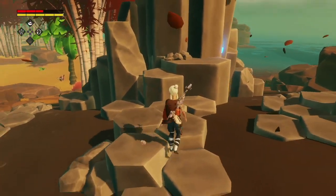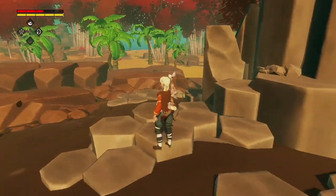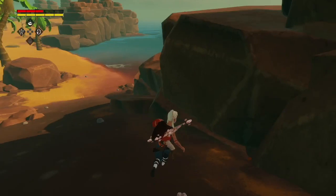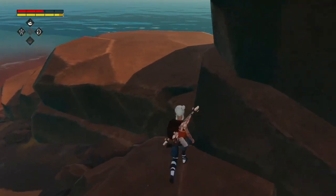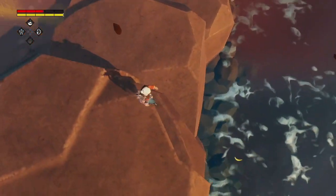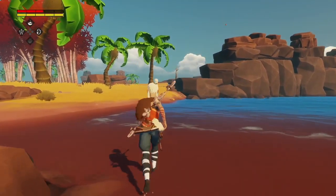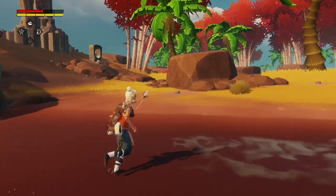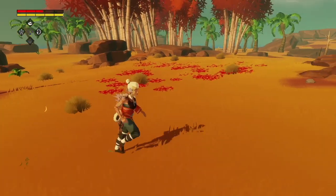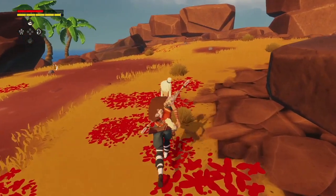I think maybe I need to have defeated that boar in order to access this place and make those steps rise up from the ground. Why couldn't it have just dropped me right in front of that boss? There's the creature — I don't know if I can find a safer way out of here, but I'm going to try. Now I have to remember where I left my boat because I've completely lost any sense of the geography of this island.